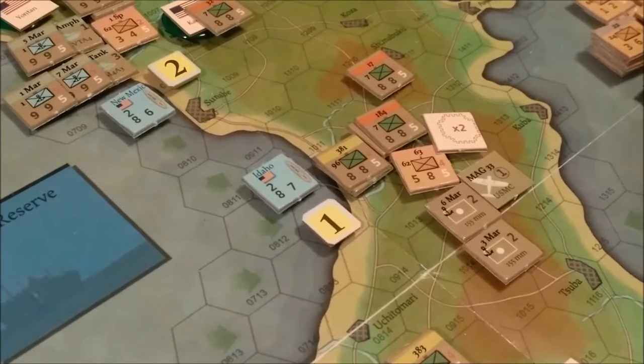Back to Okinawa by Tiny Battle Publications. We are in step 5 now: the U.S. combat phase. The U.S. player engages in combat. The Japanese player may deploy defensive reserves. However, as one of the special rules of this scenario, the Japanese player may not use reserves or artillery. So, going right into combat.